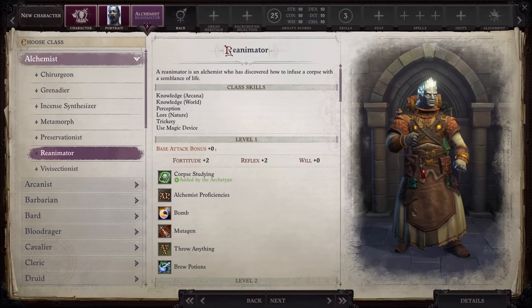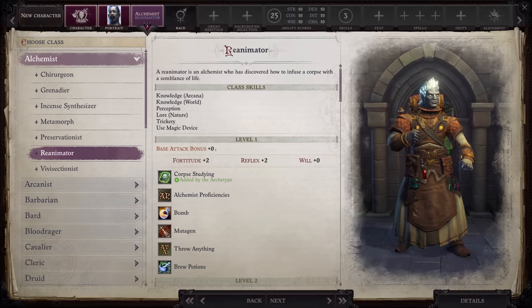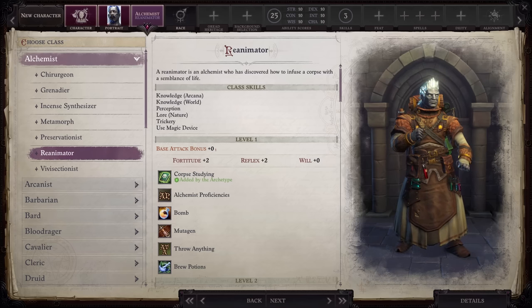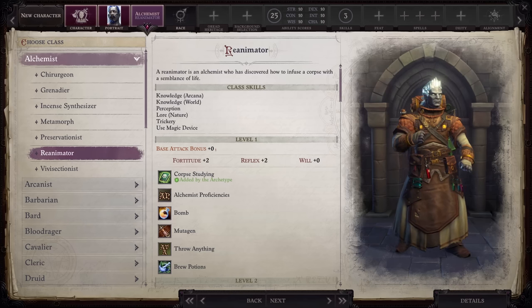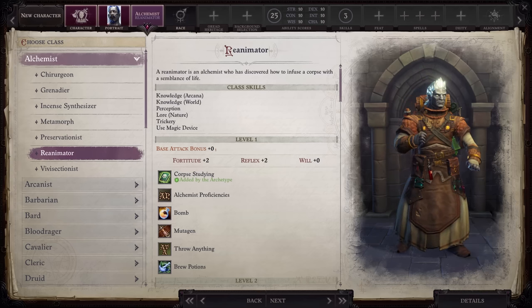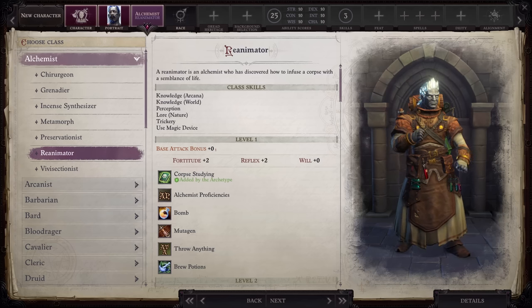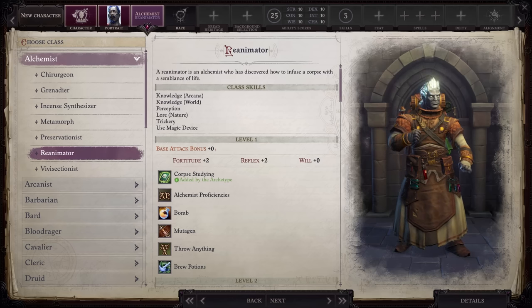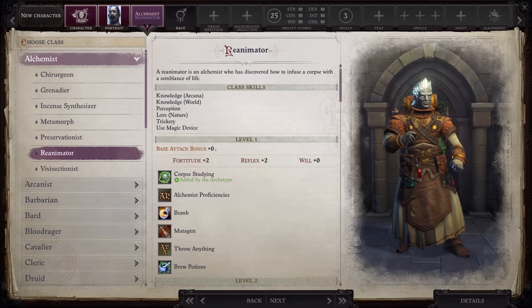Greetings everyone. Hope all of you are having an absolutely fantastic day. The Lord of Nothing DLC is finally here and with it comes 15 new subclasses. In this video, I'll break their mechanics down one by one along with giving you my personal rating for each class. I will not review basic mechanics during this video, so if I use terms you find confusing, there's a link in the description to my breakdown of all 25 base classes. If you enjoy this content, please don't forget to hit the like button and subscribe for more CRPG goodness.